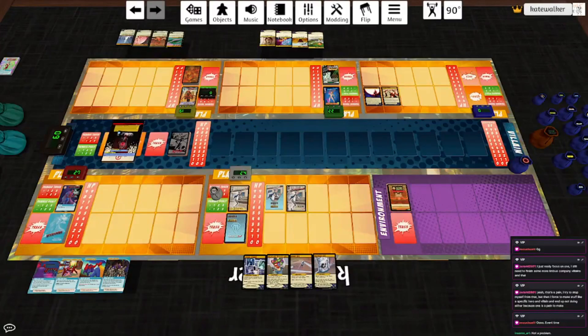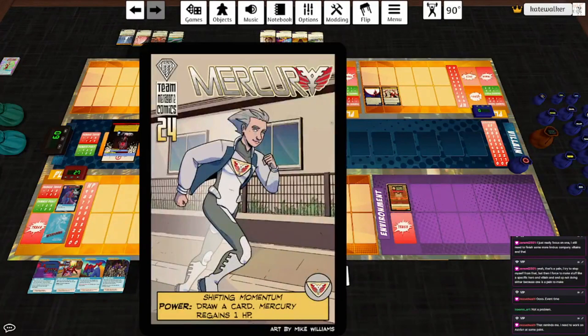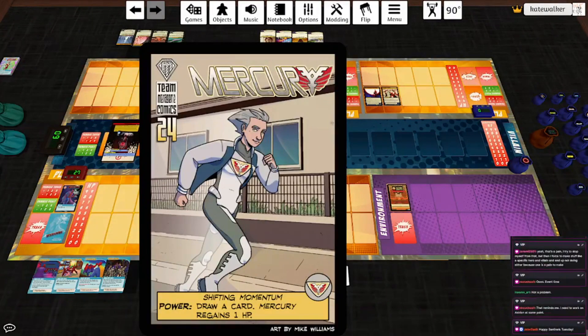Welcome to The Sentinels Tuesday everybody. I'm not certain why we're doing things in this order, but we have another new hero this month. It is Mercury, the speedster of Menagerie Comics, created by Insomn. I've been very much looking forward to this deck because Mercury is cool, and his deck and his art and his story are a lot of fun.